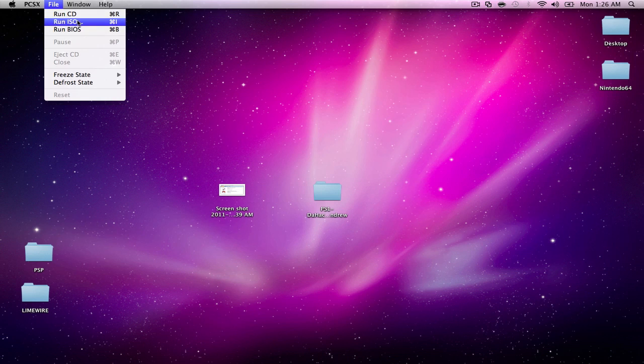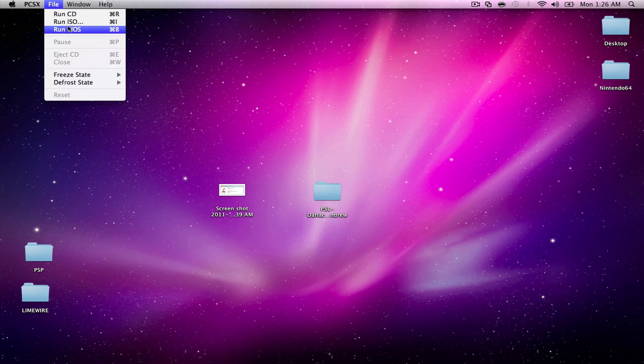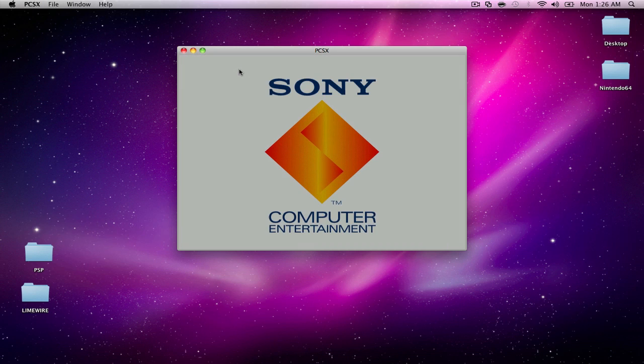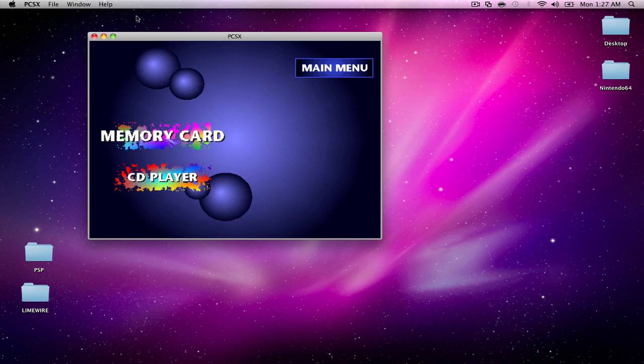Now click on File and then Run ISO. You can also run the BIOS — I'm going to do that quickly just to show you. I'm not supporting piracy, but if you do own the game and ripped it to an ISO, you click Run ISO and locate it. I'll quickly show you guys the PS1 intro — there it is. The best part is you can make the screen bigger or smaller.